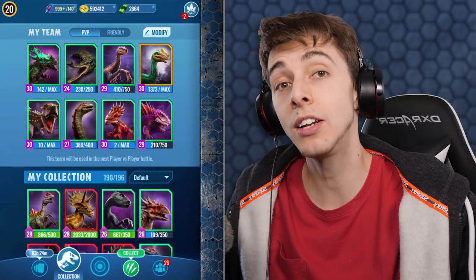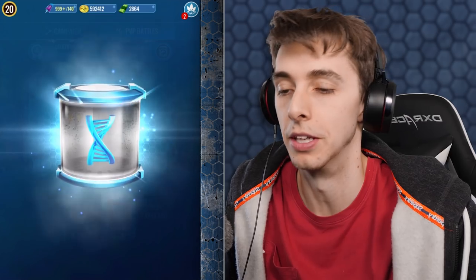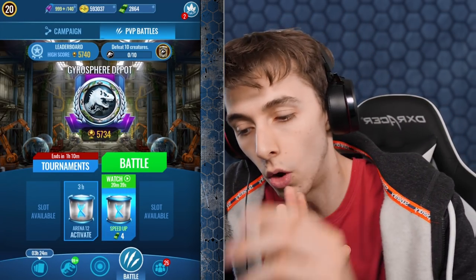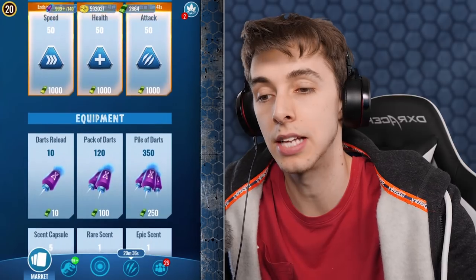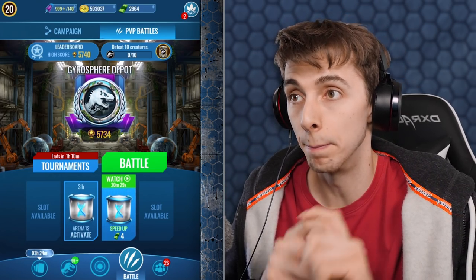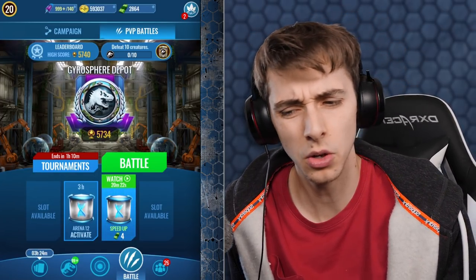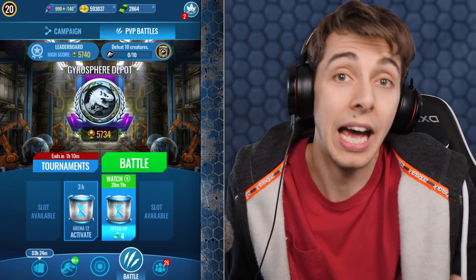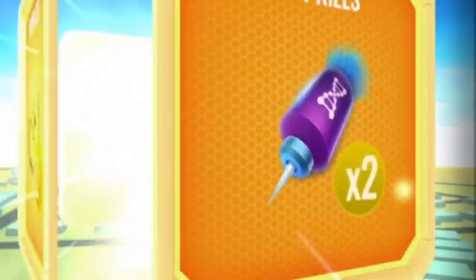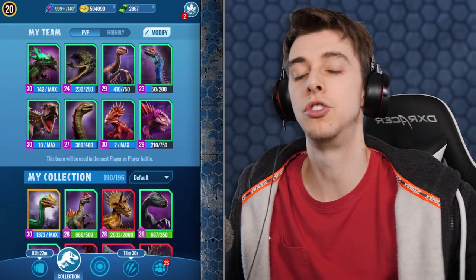Guys, go down in the description below to get your free 50 bucks. Also, don't spend your bucks — if you are going to play this game, don't spend your 30 bucks or any bucks on buying these things outright. If you just speed up your three-hour incubator, you get more boosts — and you get darts and DNA. For the sake of this video, I'm going to switch out Proceratomimus for Gemini Titan.